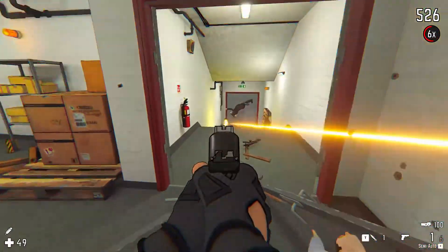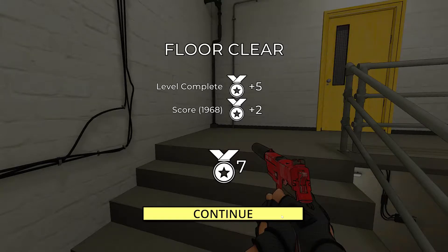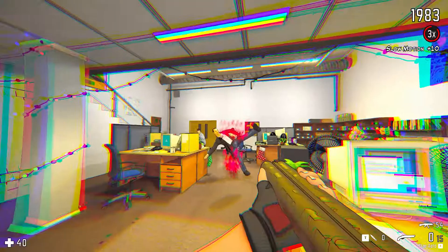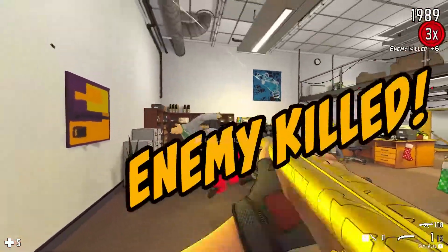RICO London is the definition of fast-paced first-person shooting, but it also allows customisability in the way that you play. After completing levels, you'll be awarded medals. These medals can be used as currency between stages in the upgrades menu. This allows the purchase of new supplies such as medkits, weapons like the lockstock shotgun, and permanent upgrades that reduce weapon recoil or restore health. Focus your medals on the abilities that suit your playstyle as you work your way through the tower block.